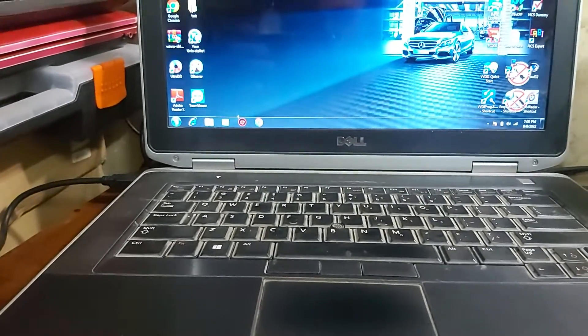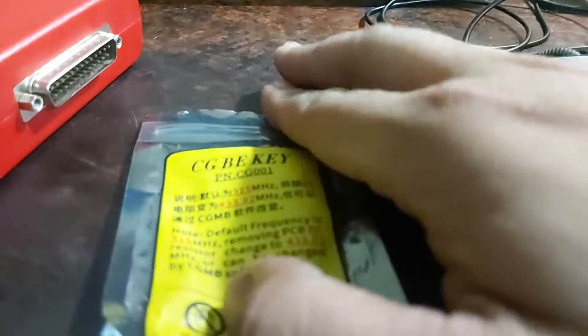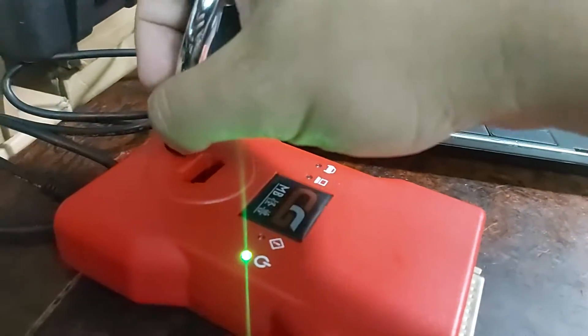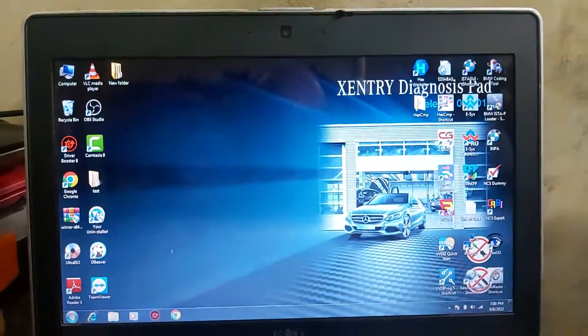After having some EIS replacement, I will now get the token from the CGBE key. I will insert the new key here and open the software.